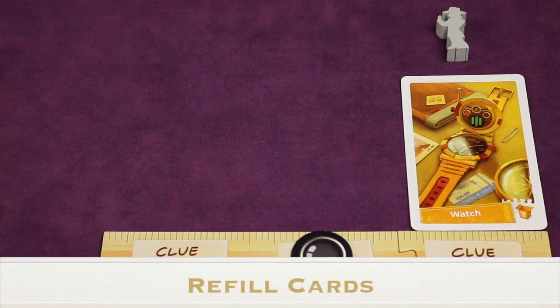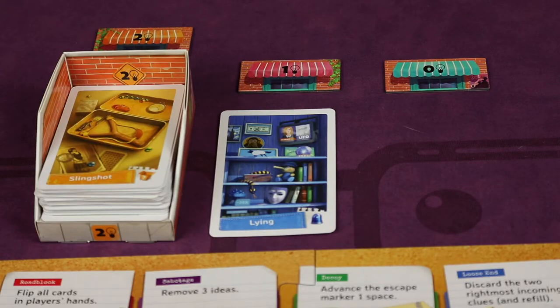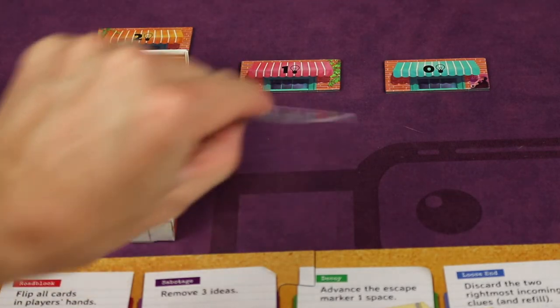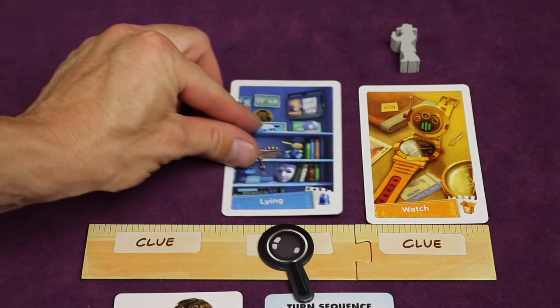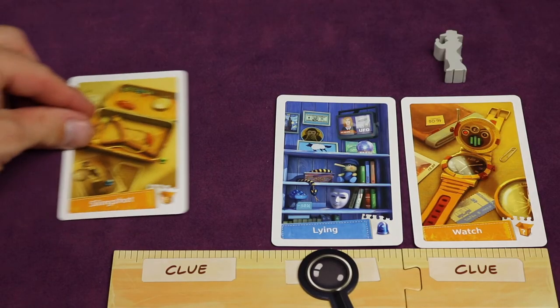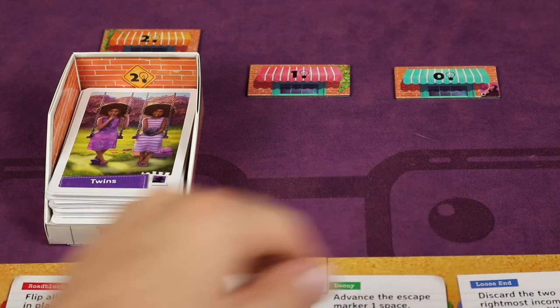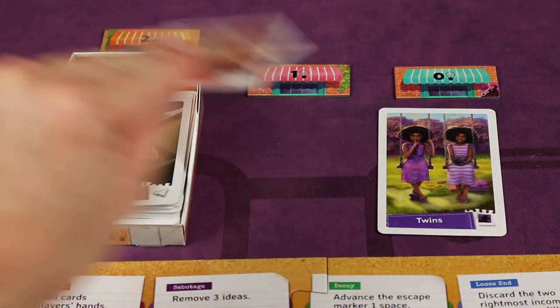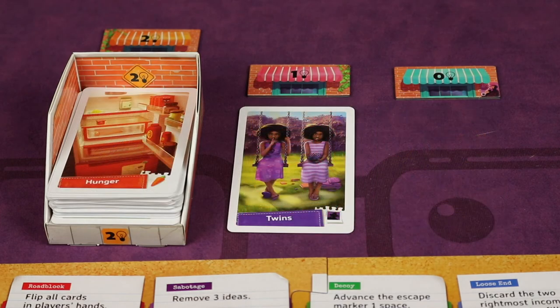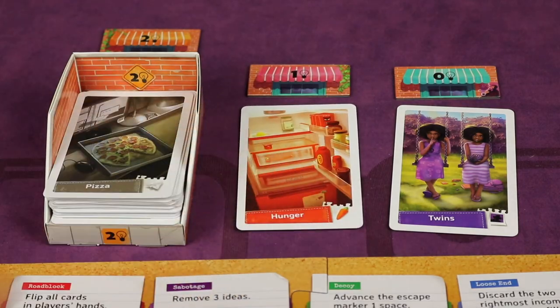After completing up to three actions, go to the refill phase. If you have open slots, start with the rightmost incoming clue and fill it into the rightmost empty spot on your player board. Then take the top card of the clue deck to refill the last spot. Regardless of whether you refilled your hand, then refill the incoming clues. If all spots are empty, fill them from right to left. If only some spots are empty, slide everything to the right and then fill empty slots right to left.